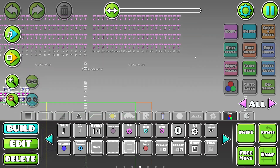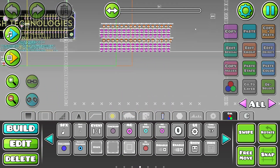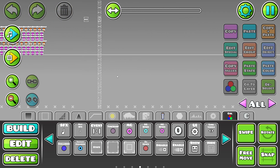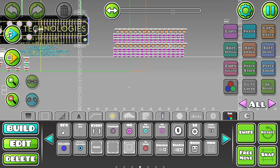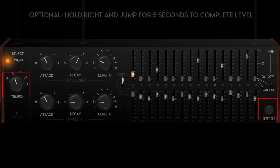The MS-22 features two voices, so we can have two parts playing at once. Each voice uses a different initial grain as its sound source, so they have quite different vibes. On top of this, there's a tempo control and a reset button.